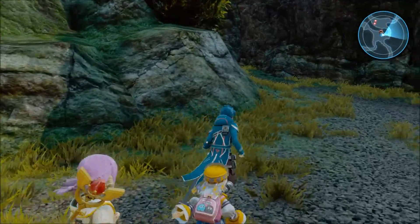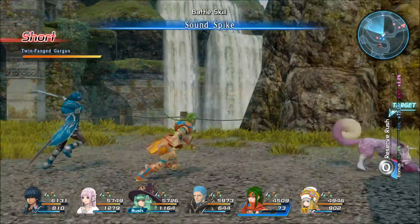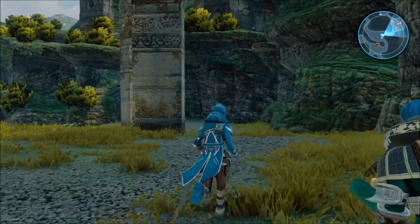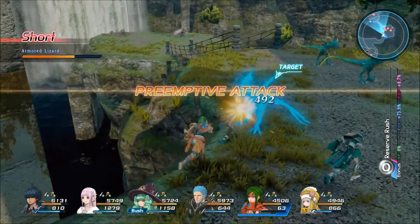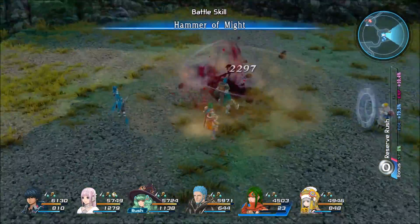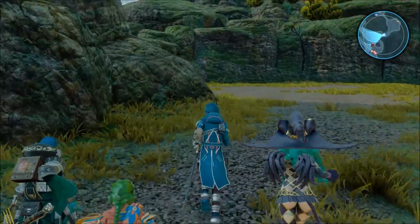So the other group up there has spawned, so what you want to do is kill that group, and then you have to run up and do the fight on the platform to the right, and that will cause the group behind to spawn. Now run over here and quickly kill these guys — it should be really easy at this point. Then just run right back up, and that will spawn the second group. Just keep doing that in the figure-8 and you can get all your wolf fangs this way.